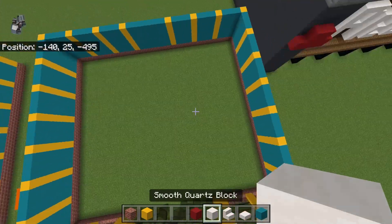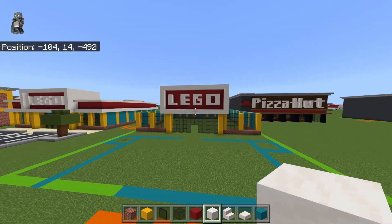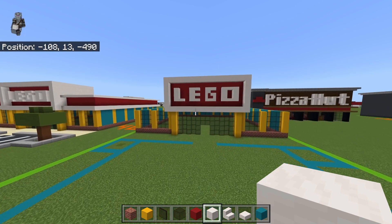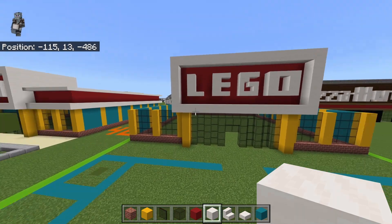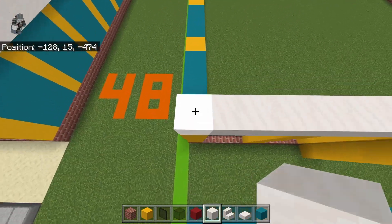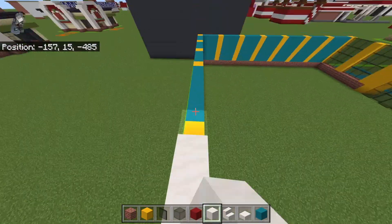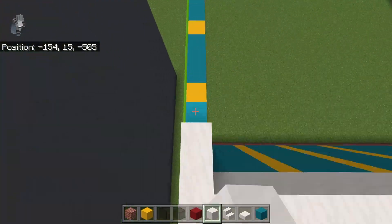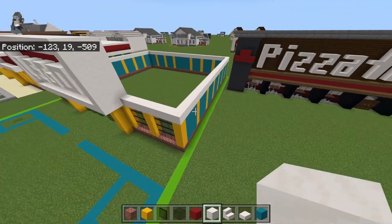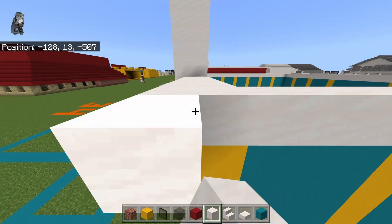There you go — not half bad. Now this is where things get fun. On top of all the walls — except the front section which is done — place smooth quartz blocks on top of all the yellow concrete, black stained glass panes, and cyan concrete, making just a giant rectangle. Then extend it out on each side by one.